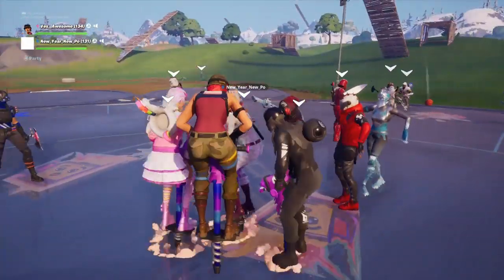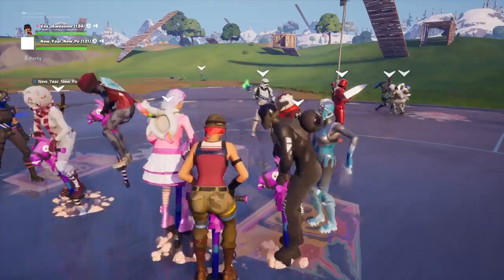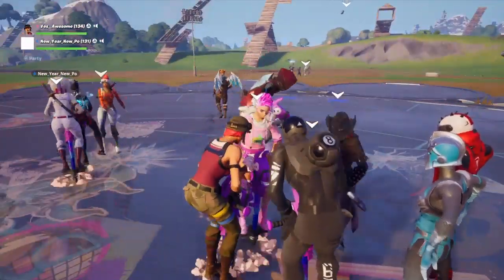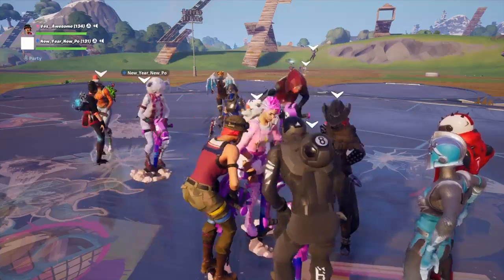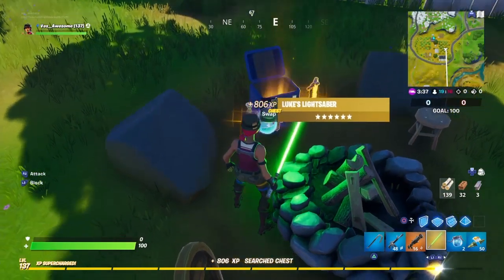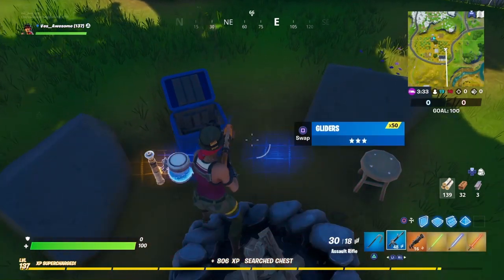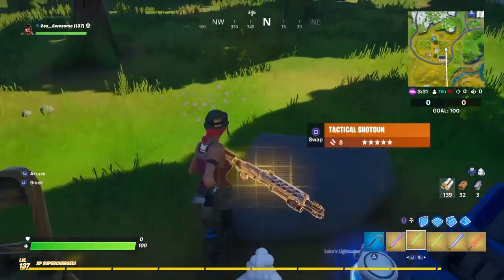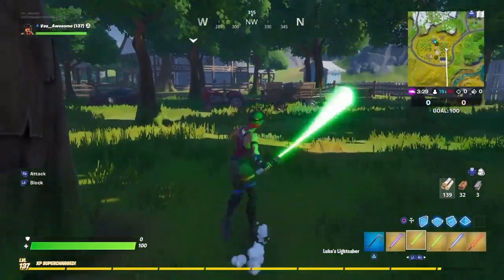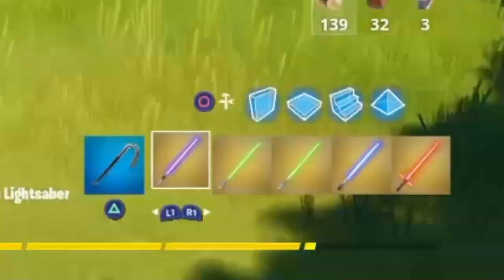These lightsabers are kind of crazy. You have to get used to them before you can actually be good with them, and how you get used to them is by finding them more. What you want to do is — these lightsabers are found in chests, but not ordinary chests. These chests look like this. You can find these chests around the map where other chests were, as they are replacing the regular chests that were normally on the map.